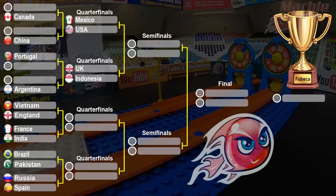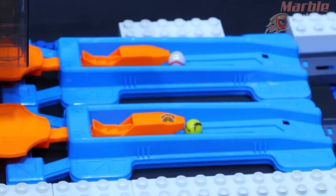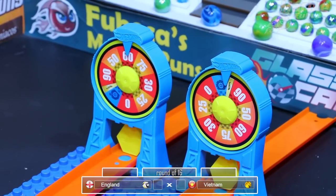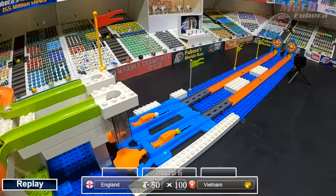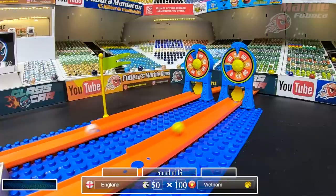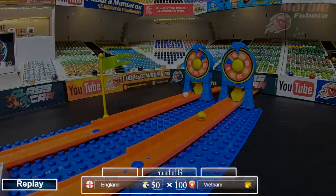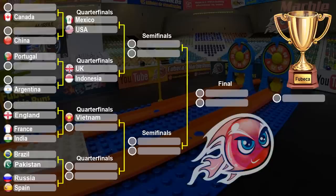Indonesia will be facing off against the UK in the quarterfinals. Now it's time for Vietnam versus England. They're off — Vietnam in the yellow, England in the more whitish color. They both hit the wheels. Vietnam gets 100; England only gets 50. Vietnam with a dominant win. If the arrow points in that little blue or small yellow on the wheel, you get 100 points — that's the lucky space on these wheels. Vietnam, the first marble to get 100 points in this tournament, will advance to the quarterfinals.